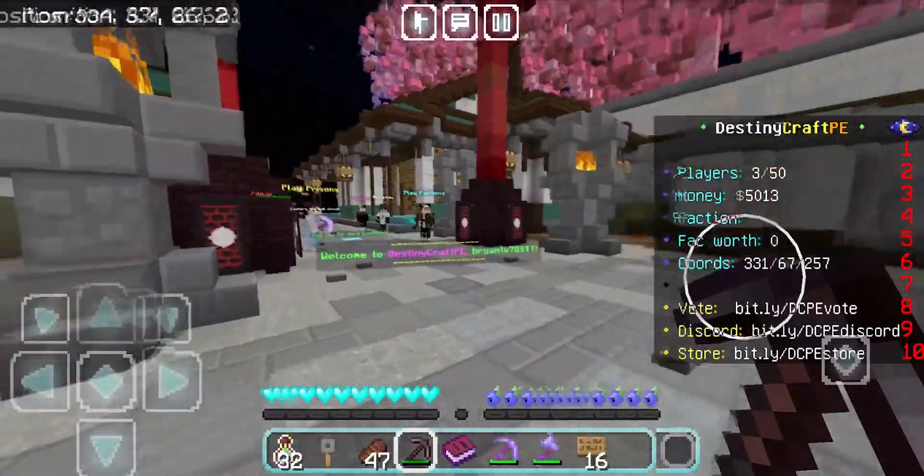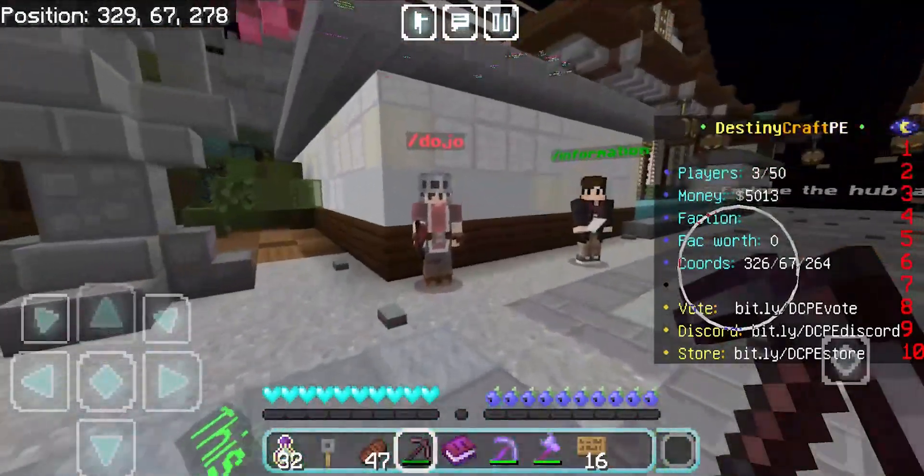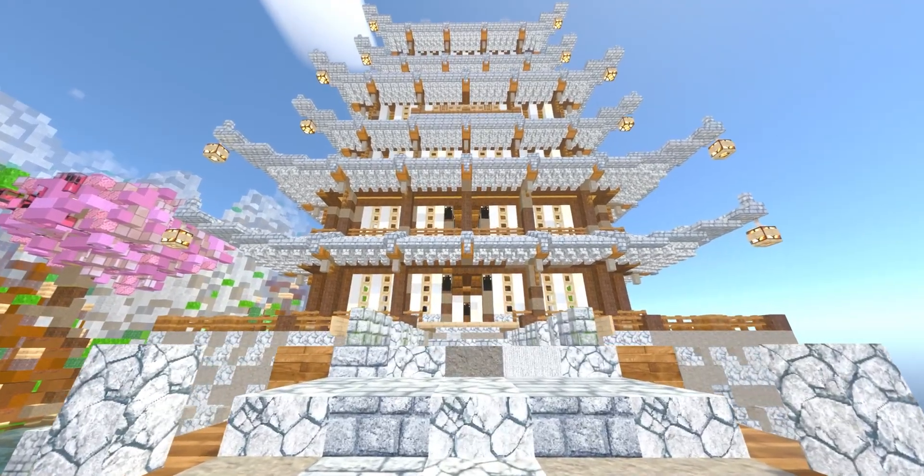By the way, I'm using a pack right now — Blueberry 16x — which can be found in the description down below. Let's go to the dojo. For those who don't know, the dojo is basically like a 1v1 area.